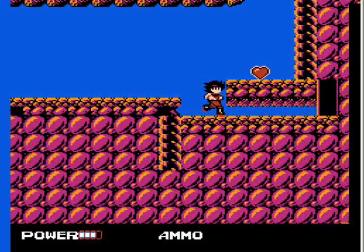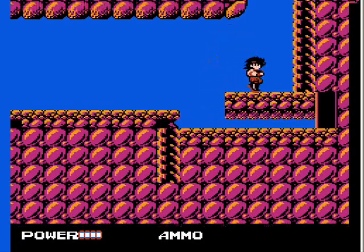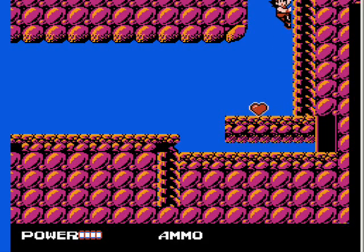And there's a heart here. And look — a door! But I can't get to that door. And we'll climb up here. Also note: if you're low on health, you can drop down. The heart keeps on re-popping, so you can always get it.